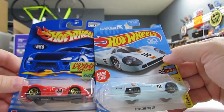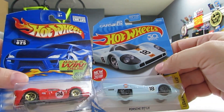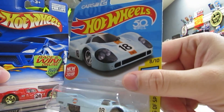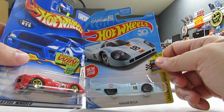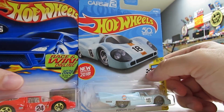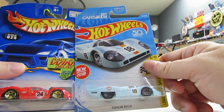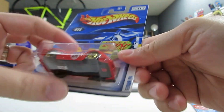Next up we've got the Ferrari P4 and the Porsche 917 LH. These didn't race against each other - they're about five years apart - but still cool cars. The Porsche features a flat-12 cylinder engine and the Ferrari I believe also had a 12-cylinder engine. They both would have made about the same horsepower roughly and would have gone about 200 to 210 miles per hour max speed. Let's get the Ferrari open.